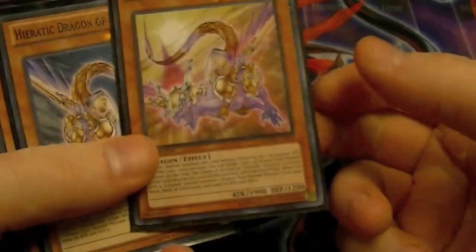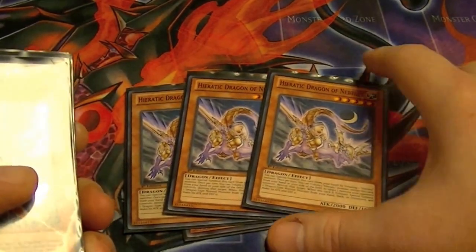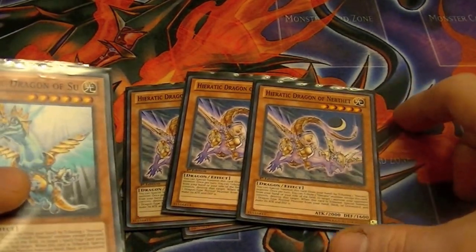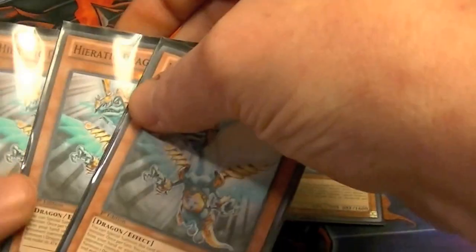One E set — you can normal summon this without tribute. Three Nebthets can special summon as long as there is a Heretic on the field. Its secondary effect: tribute one Heretic from the field or hand to destroy one monster on your opponent's side of the field, and then you get your effects from there.